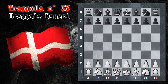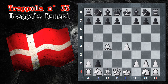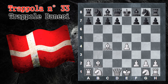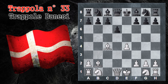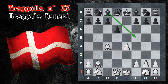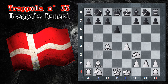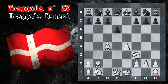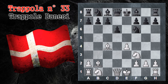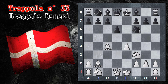Vediamo ora un'altra variante sempre del gambetto danese accettato. Si giunge in questa situazione e qui invece di D5 il nero gioca A D6, una mossa plausibile perché libera la via al proprio alfiere. Il nero non rende indietro il pedone. Il bianco continua a svilupparsi con uno sviluppo notevolissimo. Cavallo F6: anche il nero comincia a svilupparsi. Qui il bianco cerca di sfruttare il proprio vantaggio di posizione immediatamente con E5.